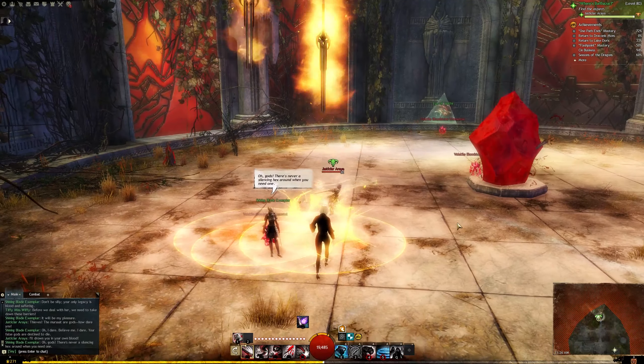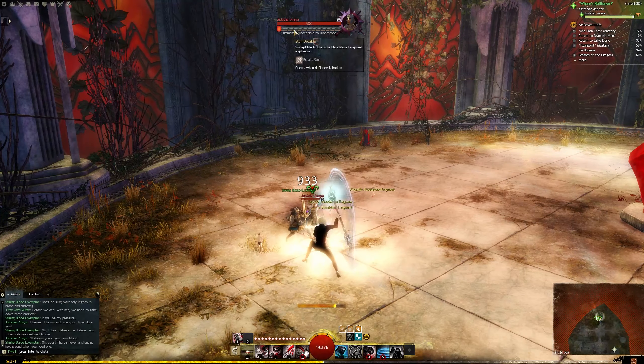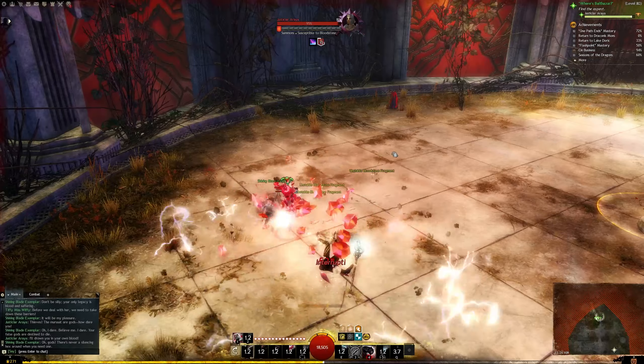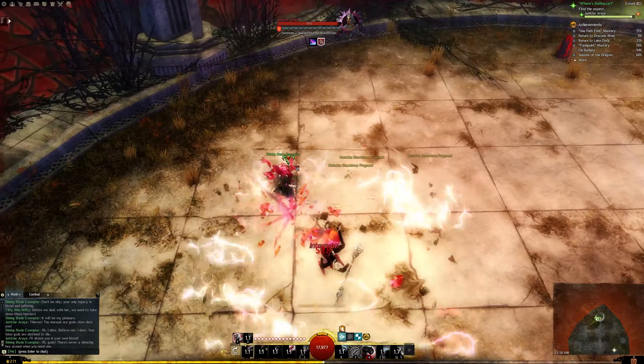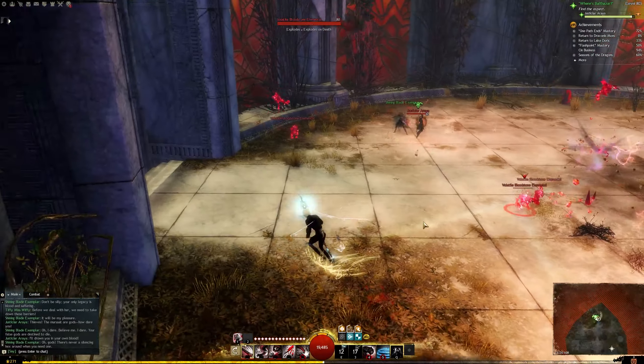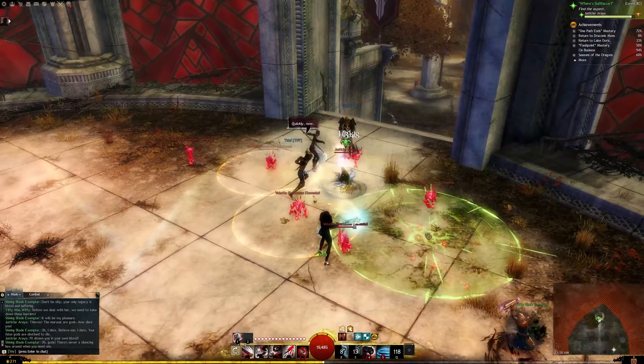We're going to keep an eye on the defiance bar for when it turns blue. At 75%, 50%, and 25%, you're going to want to break the bar. You're going to use the bloodstone fragments to do that. Successfully doing that at all three points is going to get you the Block the Shock achievement.